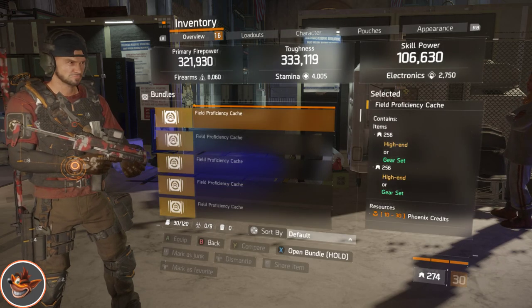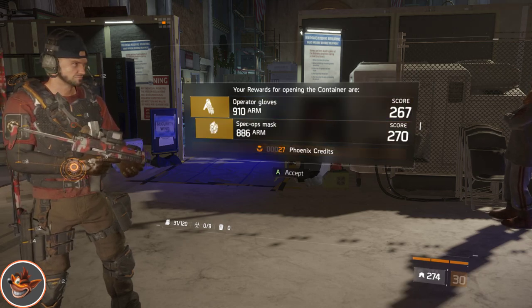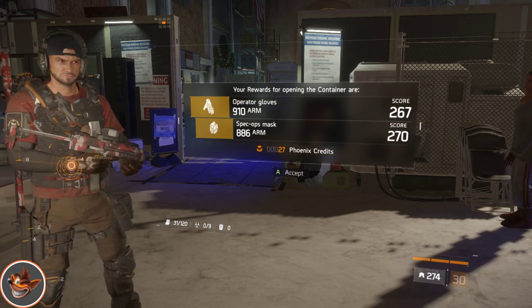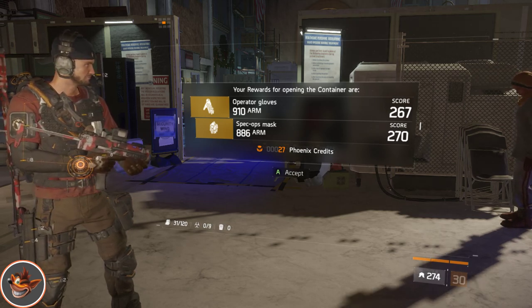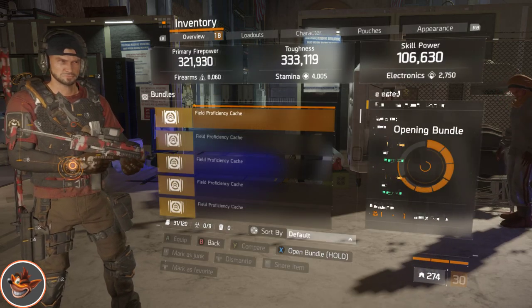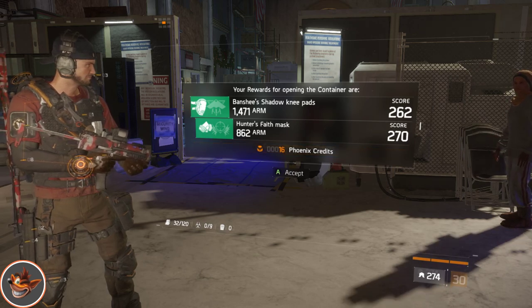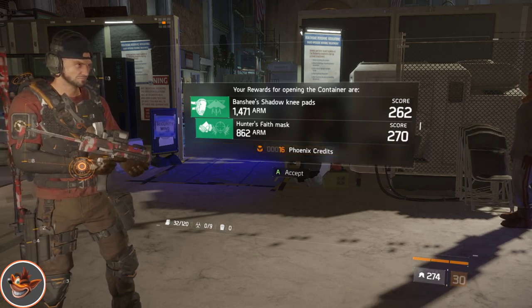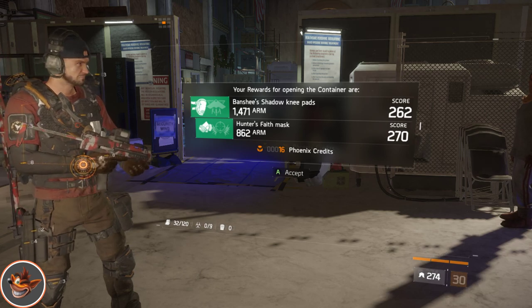A few proficiency caches. Then a Speckled mask, another pair of Operator gloves — the gear score got a bit lower but good time. Next one — Hunter's Faith and Banshee, two more things I could have done with, which is good, good, good.